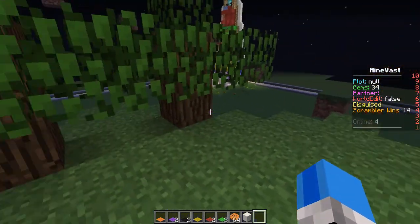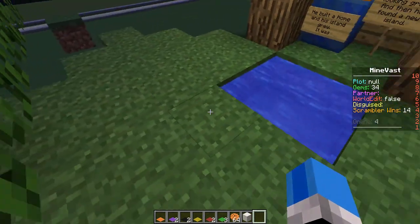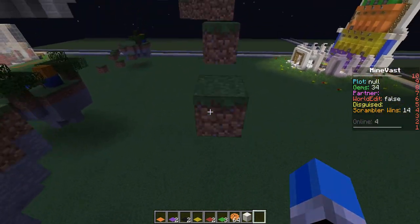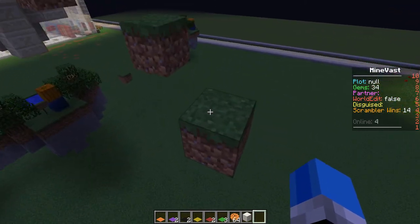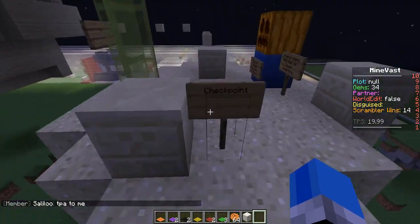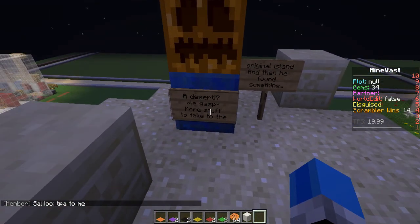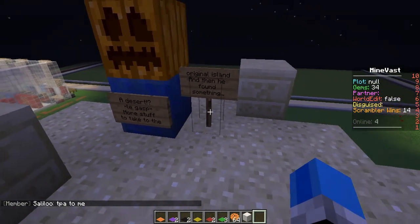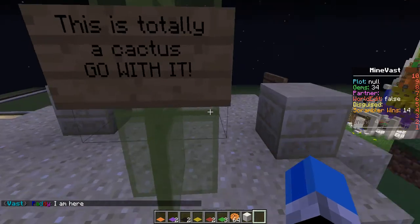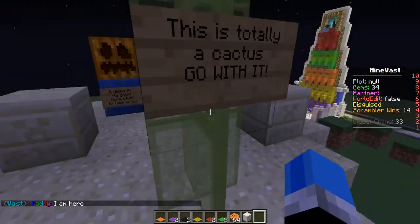And then he found a new island. So he's built a nice little wood hut, he's got new trees, he's got a water source. And then, like in Skyblock, you discover the desert island. And that's when things get real. As you can see, a checkpoint here. A desert. More stuff to take to the original island. And then he found something. Also, because cacti can't be used in the creative server, this is what I'm using as a cactus.